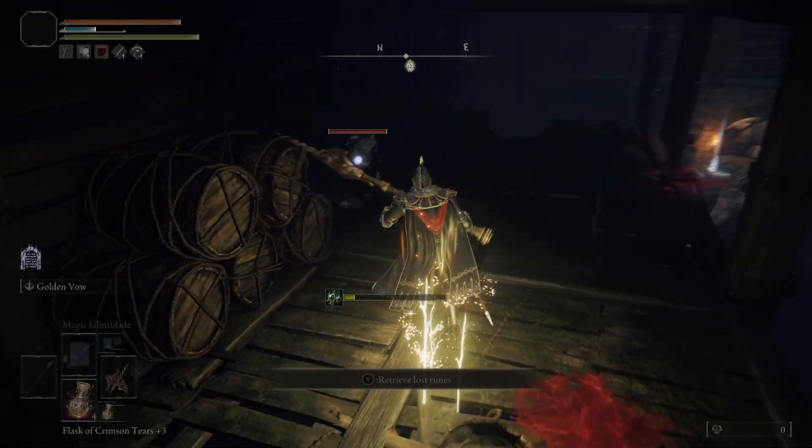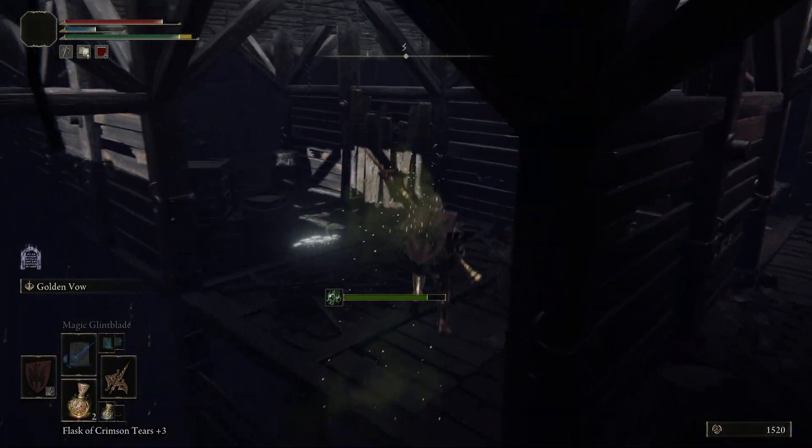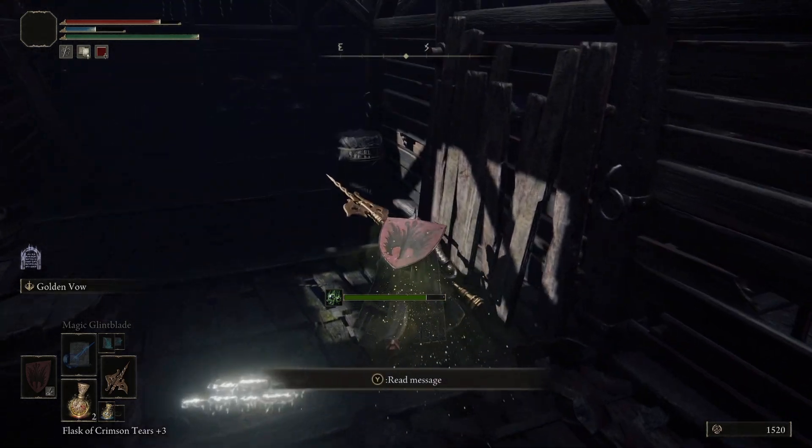Once you're down there, there's going to be a wall that's blocking your path. You've got to go to the left a bit and then jump across. And then there's going to be more rats over there.